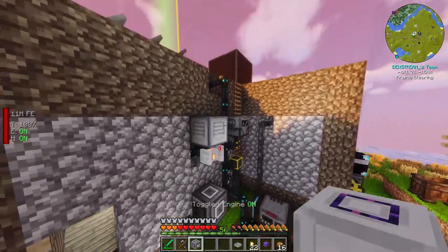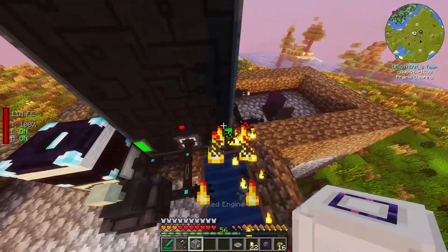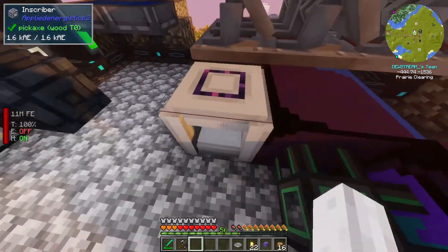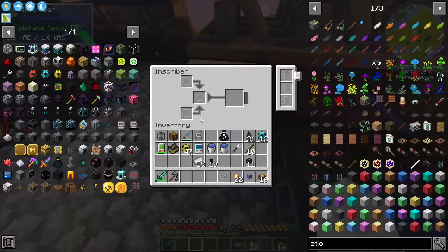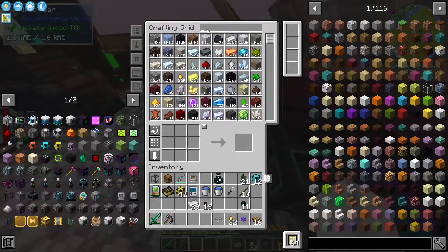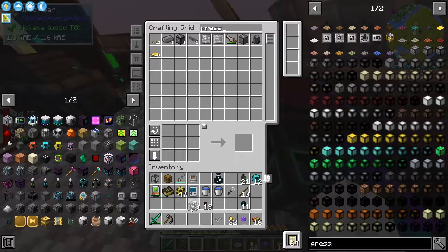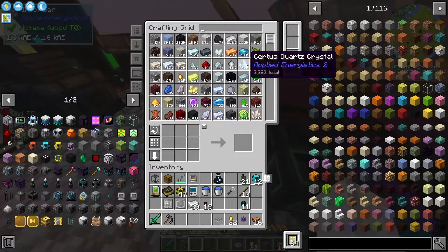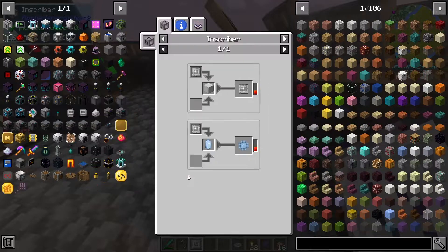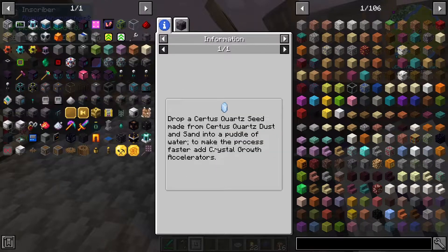I think this guy just needs some power, so we might do the old 'slap it on the roof' trick. Did that connect? It did. In previous versions there was an inscriber and then an electric version — now they've just got the one. So we would like our presses — we want the silicon one, we would like the calculation one. The calculation one just goes in with some Certus Quartz. Let's see if that's correct — the answer is apparently no. How do we make this? Oh, it needs to be a pure Certus Quartz.